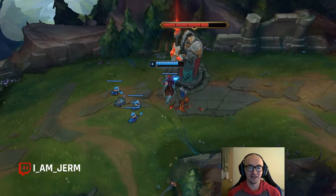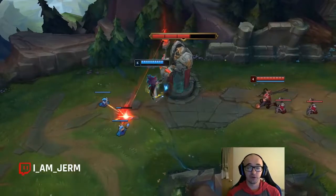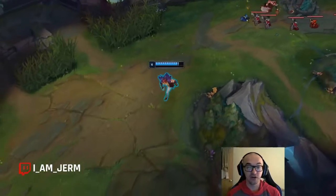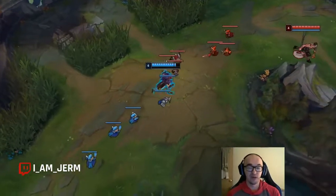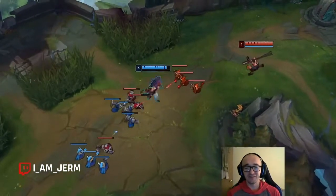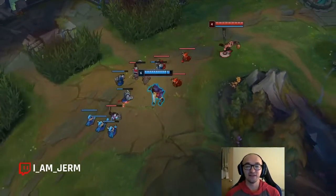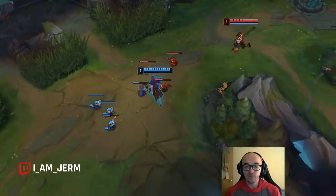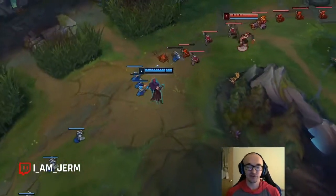Black Cleaver is always good on juggernauts — getting that AD, getting a little bit of health, getting CDR, always going to be great. Spirit Visage is super, super good. You're trying to get tankier and get that increased healing. It's actually going to increase the healing on your Conqueror as well, so you just become more and more unkillable. And since you have that true damage on your W, the longer you can stay alive the more damage you can pump out. You stack your Conqueror, you get more Ws off, you just become really, really annoying. You have AoE CC. Getting ways to increase your healing and staying alive, increasing your longevity in fights, is going to get the most out of Set. So that's why Spirit Visage is good. And then Titanic Hydra — you want to build an item out of that Tiamat, and you're not going to go Ravenous Hydra, so Titanic is the one that makes sense.